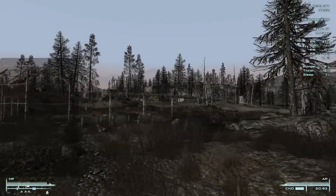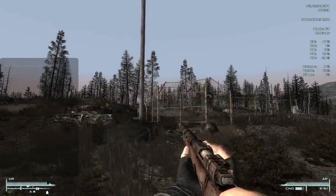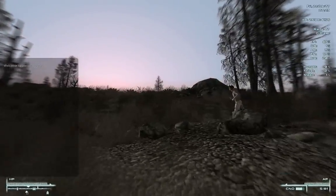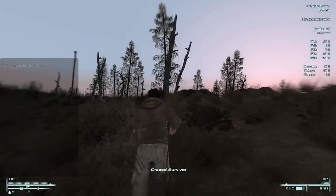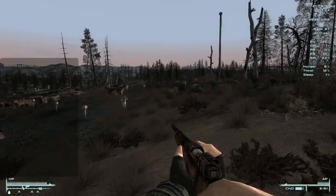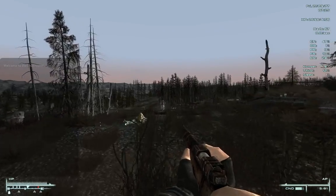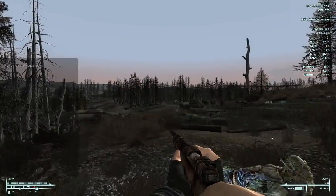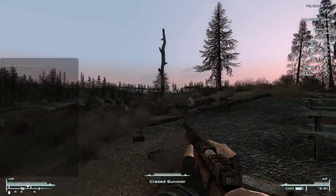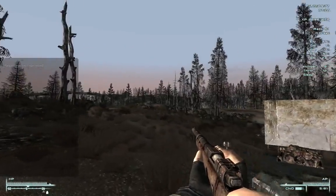Okay, someone is charging towards me and it's a neutral character. You look suspicious to me — crazy survivor, what the f**k. He's running fast. I think he's flying from the raiders, I guess. I should just let him be. I can kill him, get XP and get some caps.